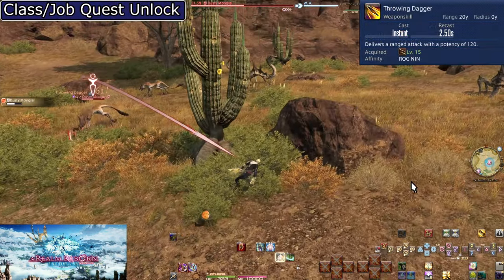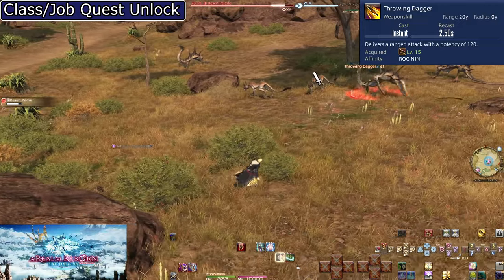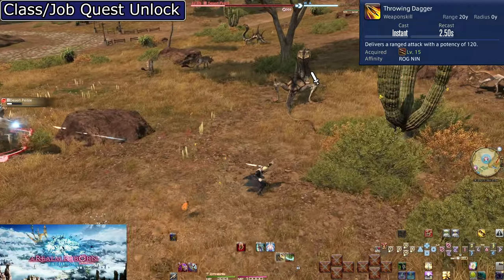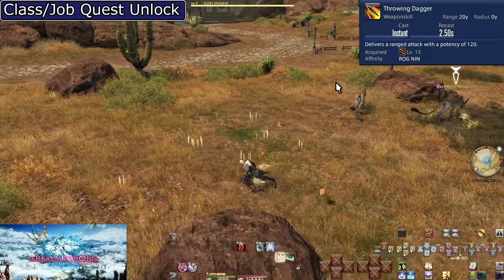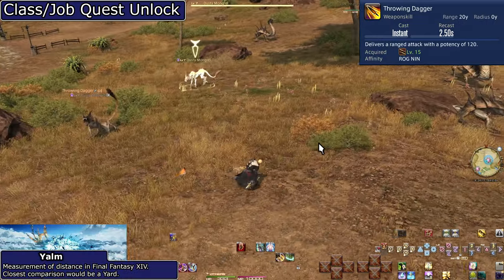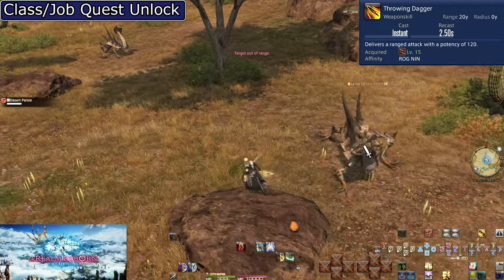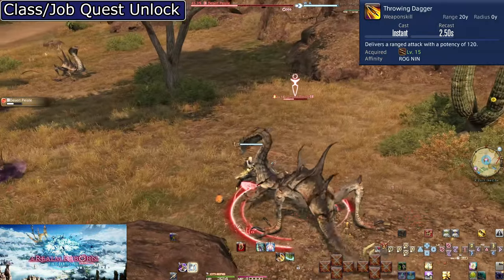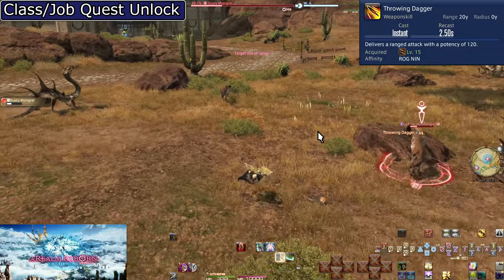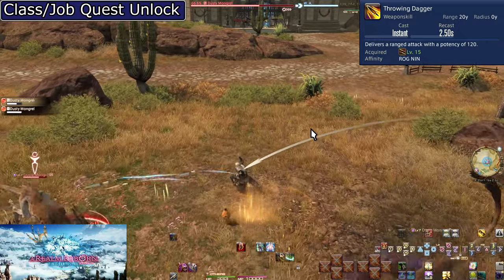Level 15: Throwing Dagger. This is a class quest skill, so you can't use it without first doing your class quests. As for Throwing Dagger itself, this skill does 120 potency to a single target at up to 20 yalms away. The only practical use is to pull a single mob away from a group in the overworld. As a ninja, you get several far stronger long-range options. There are very few cases where you'll still use Throwing Dagger, so avoid it if you can, but rarely you will still want it.